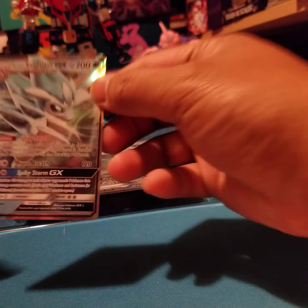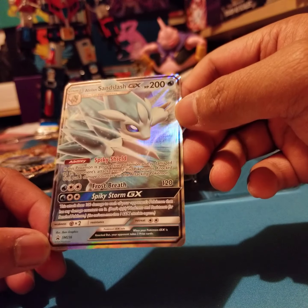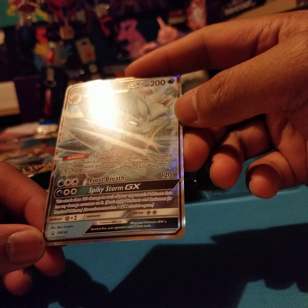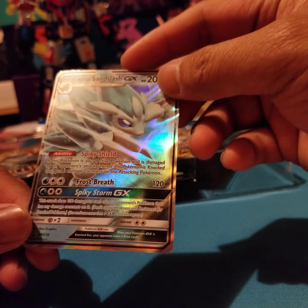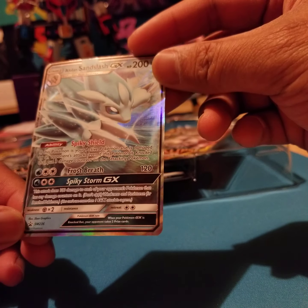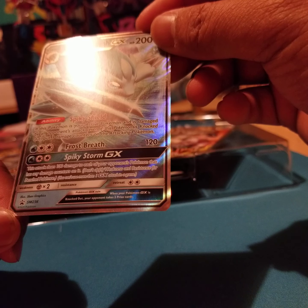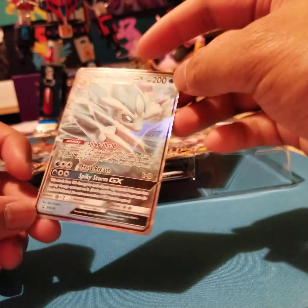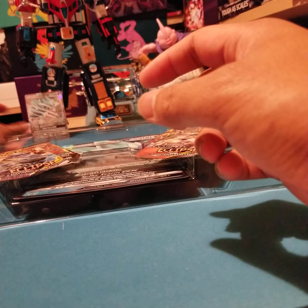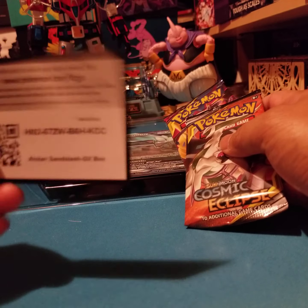Alolan Sandslash GX — 200 HP, pure Water type. Ability is Spiky Shield: if this Pokemon is your active Pokemon and is damaged by an opponent's attack, even if this Pokemon is knocked out, put three damage counters on the attacking Pokemon. For three energy — one Water, two Colorless — Frost Breath does 120. And Spiky Storm GX does 100 damage to each of your opponent's Pokemon that has any damage counters on it. Pretty cool. It's a black star promo — going right in my binder.